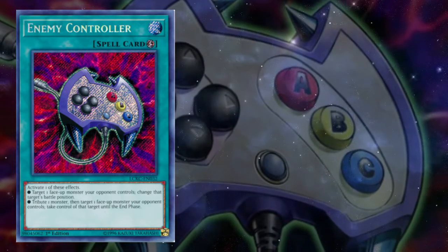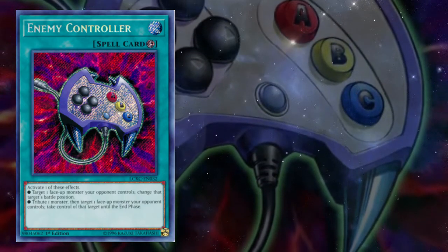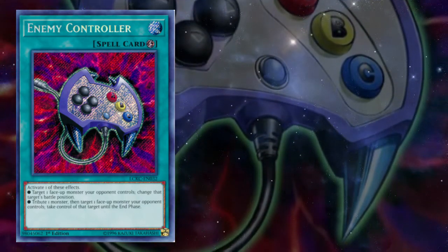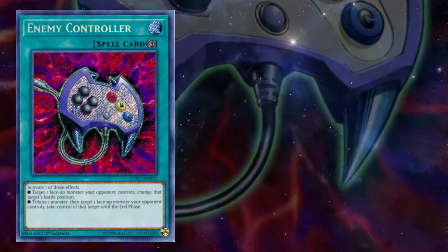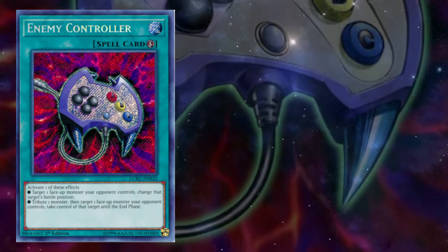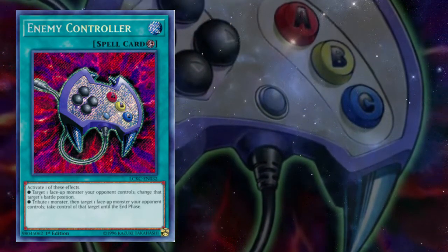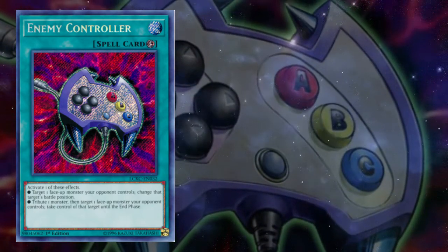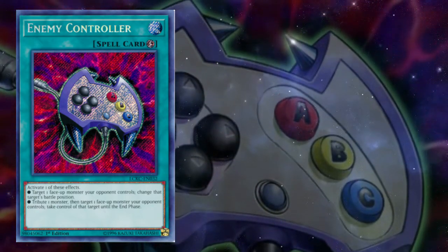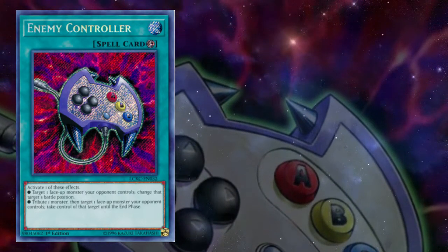As for whether you should play Enemy Controller and in what decks — it is fairly metagame dependent, and is most useful when there is a lot of targeted removal being played. The decks that like Enemy Controller the most are the ones that can use nearly any monster to extend their plays, even if it isn't necessarily archetypal. You really don't want to give that monster back in the end phase if you can help it. Do you know of any other uses for this flexible card? Let me know in the comments and I'll see you in the next video!